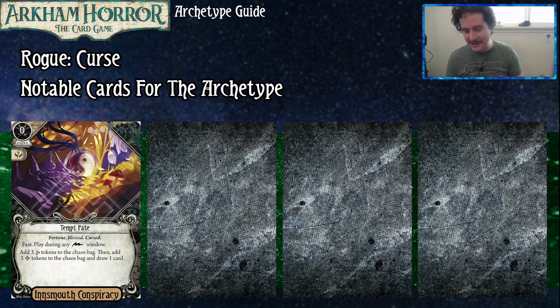You can also make your teammates happy because you're adding Cursed Tokens, but don't worry — there are also three Bless Tokens. Don't be scared of Cursed Tokens. We play Promise of Power and Faustian Bargain, which is also a notable card for this archetype — it makes five resources and puts two Cursed Tokens in. It's not really for the archetype specifically; it's just a staple, powerful card. But the curse tokens are less scary than you think.